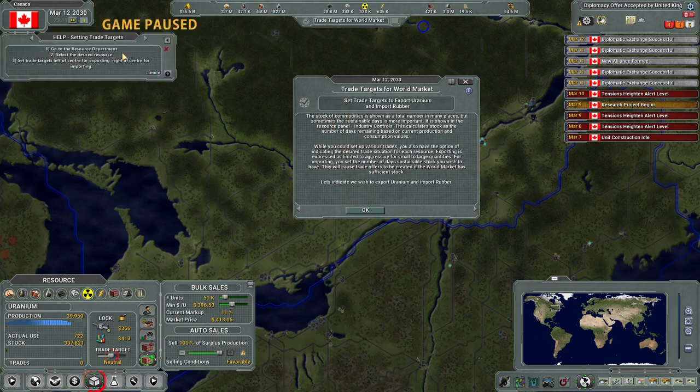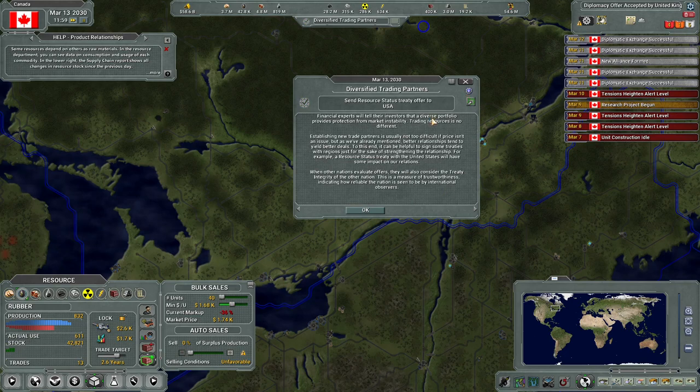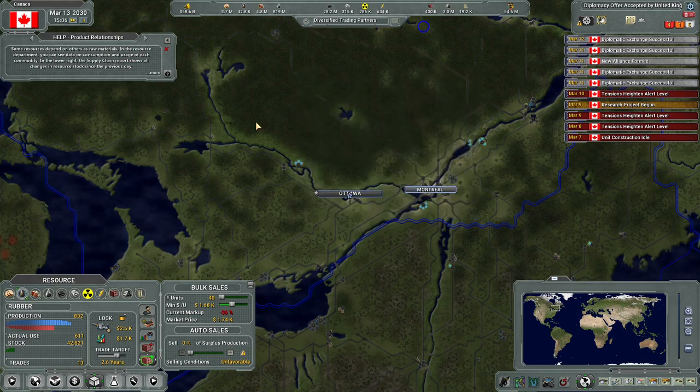Go to resources, select the desired resource - oh in here! So this is the thing that you see in Galactic Ruler. I don't need to worry about the bulk of the auto sales - I wonder if that gets automatically adjusted. We want to export uranium and where's rubber? We're going to import two and a half years worth. Okay, that's done - send resource status treaty offer to the United States.